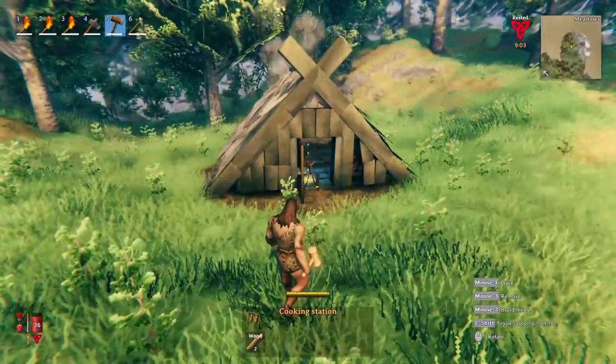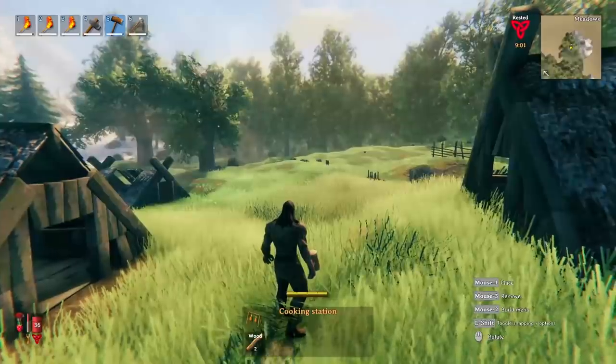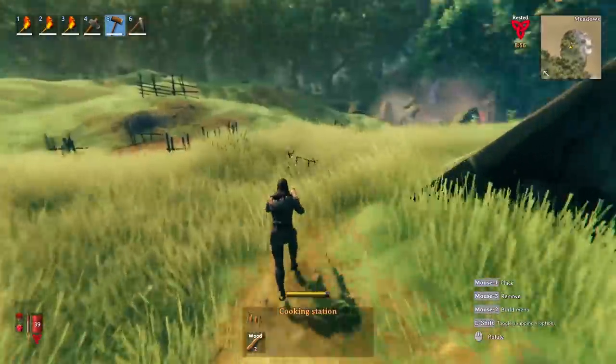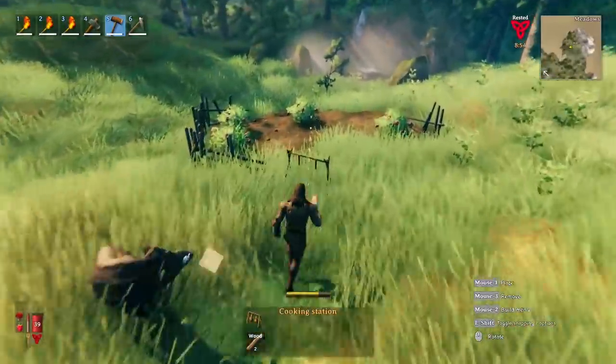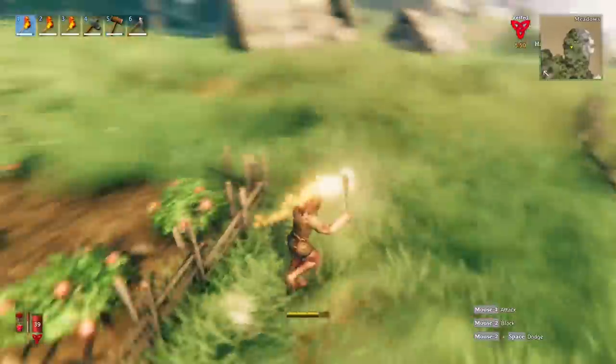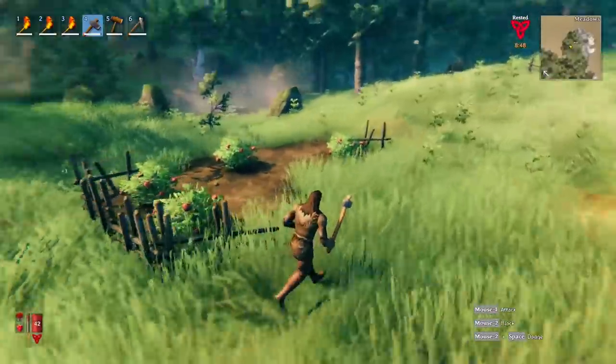You can build wherever you want, but you'll just need to make sure certain things are built near a workbench to make a more permanent camp. For example, you could have a house here and at the other end a barn or farm. This is a great area to start a base as well because we have all these little berries here — and we have ourselves an angry piggy, so let's go ahead and start making some dinner.